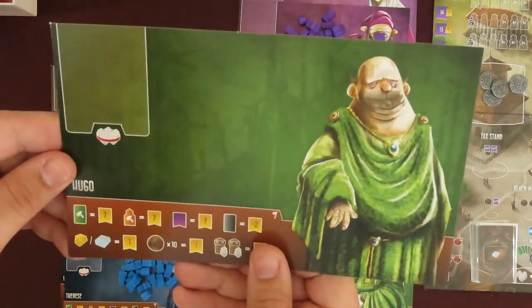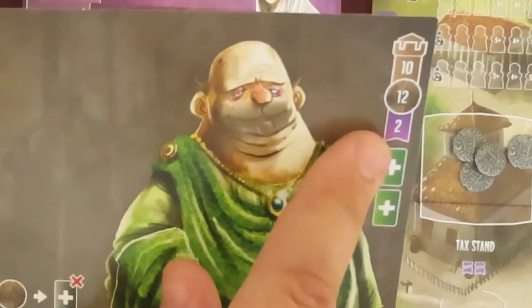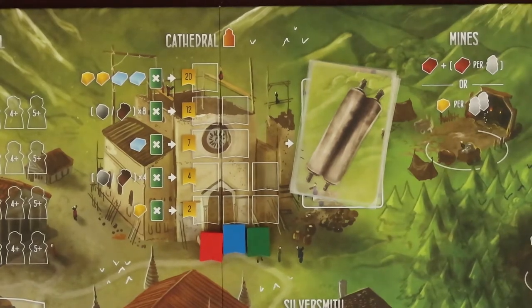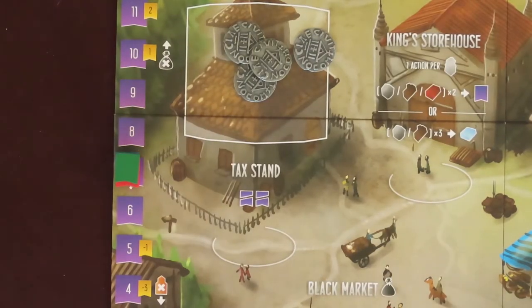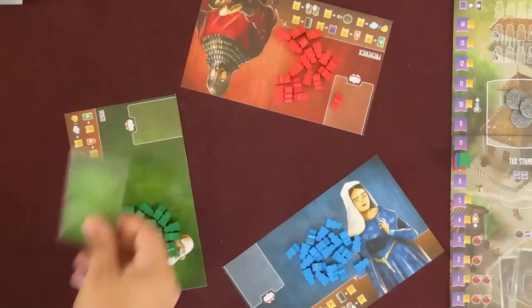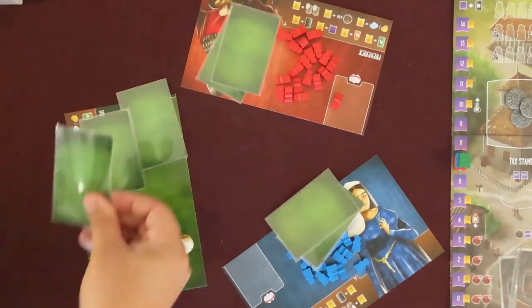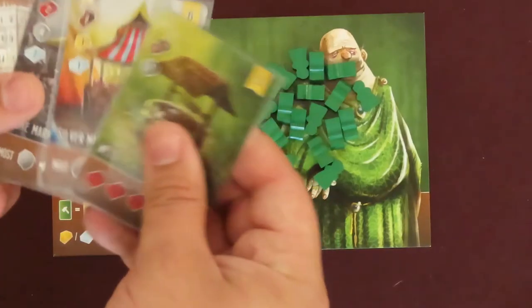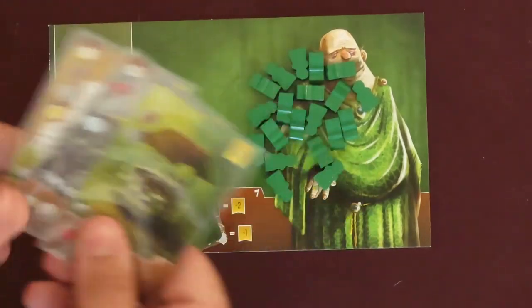For the variable game, either randomize the player boards to everyone, or let them choose. Each color has a unique ability, plus a differing amount of starting resources. The player who starts the game with the highest virtue will go first in the variable game. Everyone places one of their colored player markers underneath the cathedral, as well as one on the 7 space of the purple virtue track. Take the shuffled green building cards and deal 4 to each player. Players will get to draft their starting hand. So each player simultaneously chooses 1 of the 4 to keep, placing it face down in front of them.